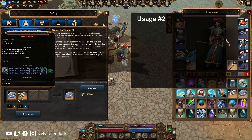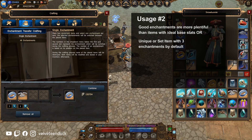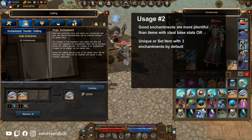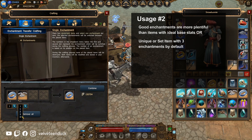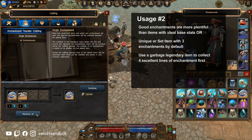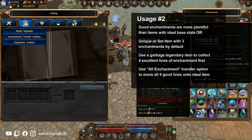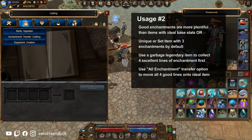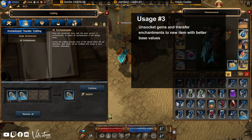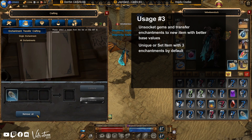Now, in a much more likely scenario, you will find good enchantments faster than you can find the perfect gear item that you want. And even when you find the perfect piece of equipment, it may end up being a unique or set item with three lines of enchantment by default. Take a garbage legendary — preferably of a lower level to save some glyphs of power — and use it to collect four lines of enchantment onto it. Then use the All Enchantment Transfer option to move these lines you've been diligently collecting onto that perfect item. The last scenario is when you find new equipment with better base values: rather than start from scratch, you can transfer your existing enchantments, assuming they're decent, onto your new equipment.